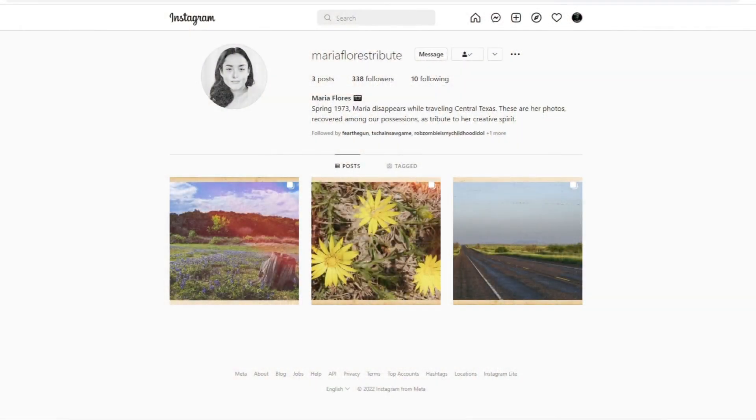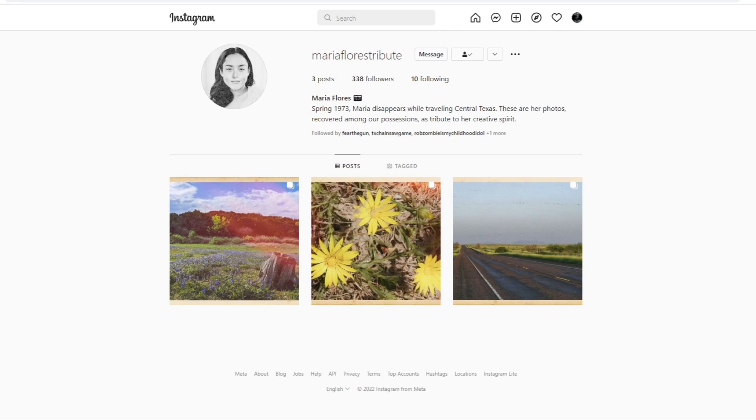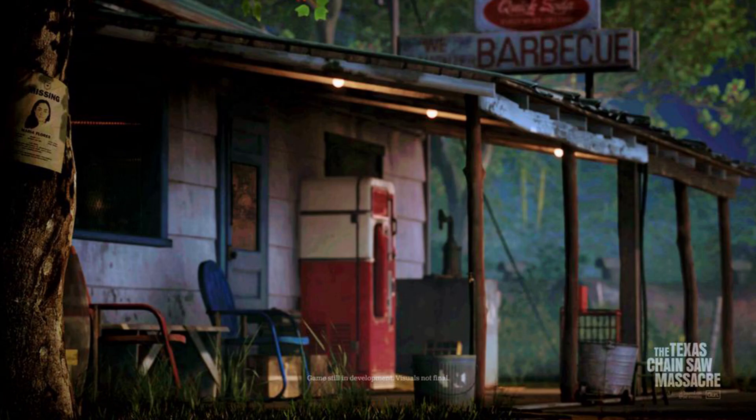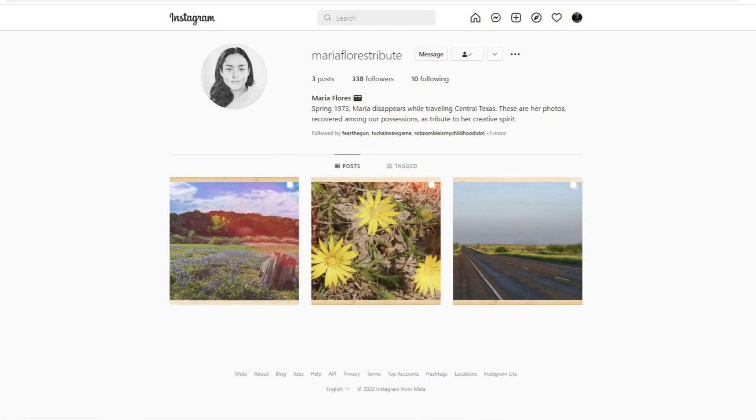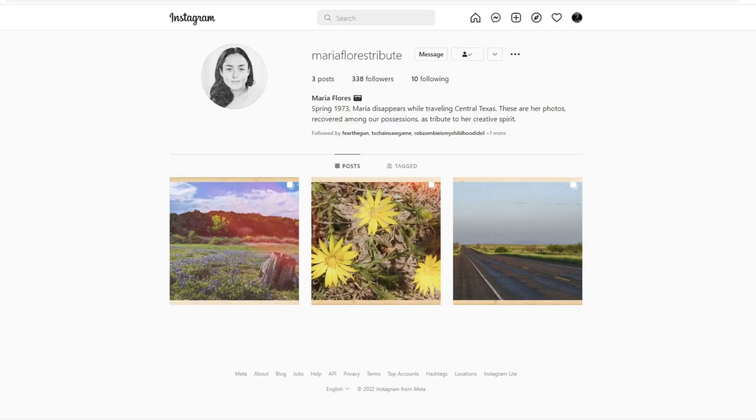Moving on, we have more news. Over on Instagram, Gone Interactive actually made a Maria Flores tribute page to help dive into the story of Maria Flores. If you don't remember, Gone Interactive posted a photograph of the gas station, which led to a missing girls flyer on a tree in that photo — and that was Maria Flores. Now she's got her own tribute page on Instagram. We're looking for Maria, and there's got to be a little story and mystery behind her. I followed this page to see if I can learn more about her. I feel like I'm going to see something like a dead body out in the woods or near the road.